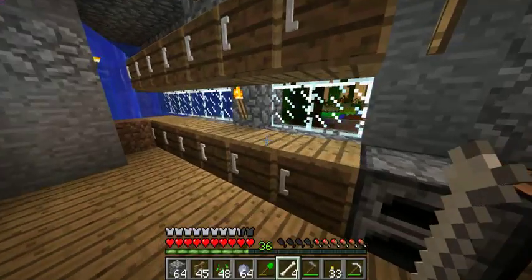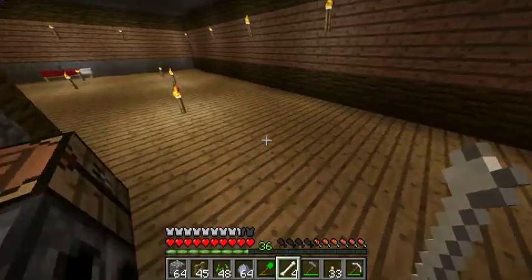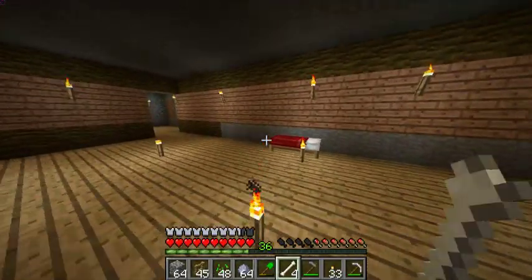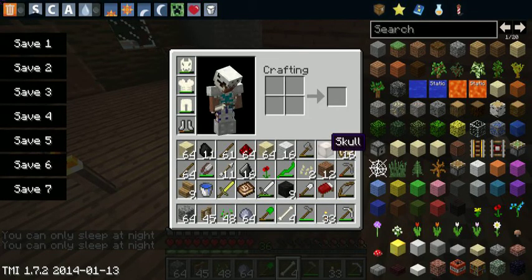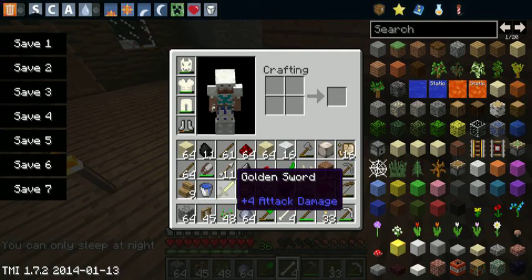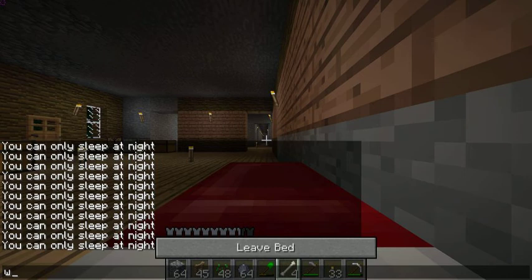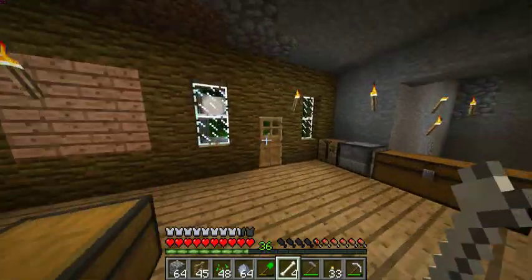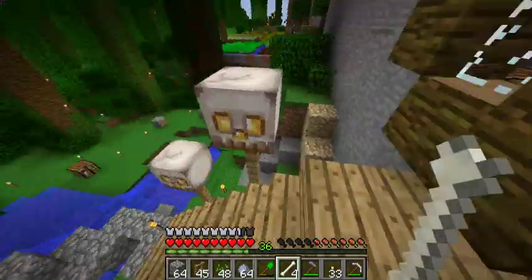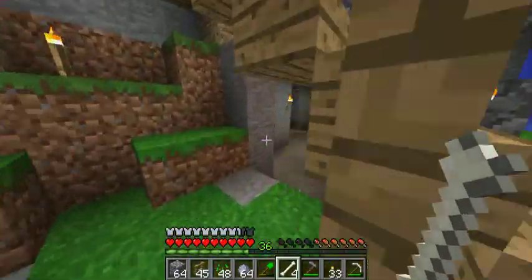Let's raid the cabinets. I made some sugar lumps so I can tame an elephant — I thought you tame an elephant with potatoes but you actually heal them with potatoes. Here's our golden sword that we got last time when we were accidentally in peaceful. I'm gonna try not to do that again — it was just because I was in peaceful when I was in my mod test world.